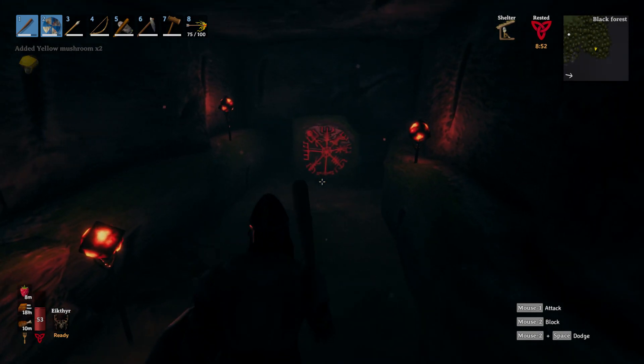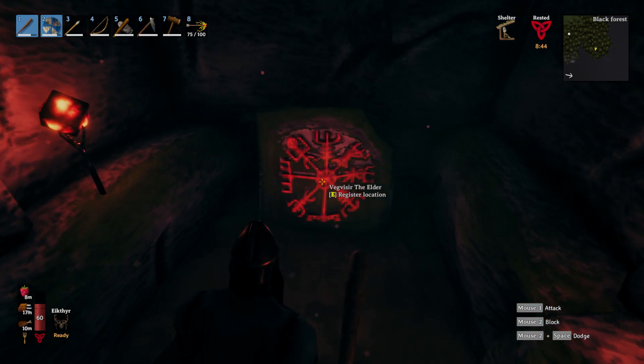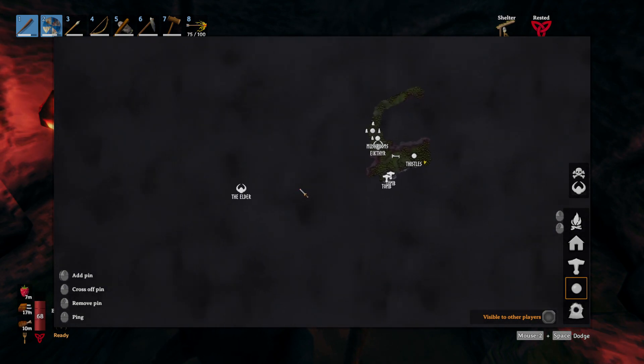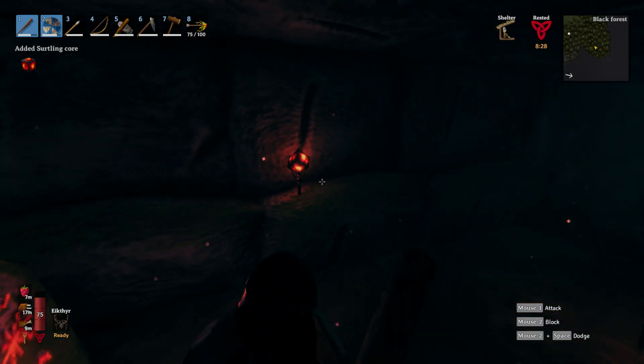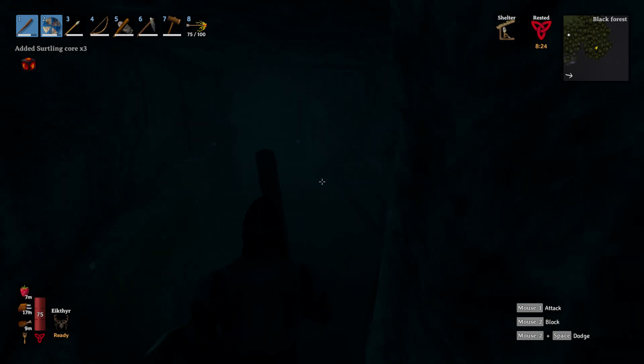More Surtling cores. Remember at the beginning of the game, Huginn marks the location of the next boss — the Elder. We're going to zoom out and look how far away it is. Our base is here, and the altar is due west — that's not too bad, although there are technically other places where the Elder can spawn.